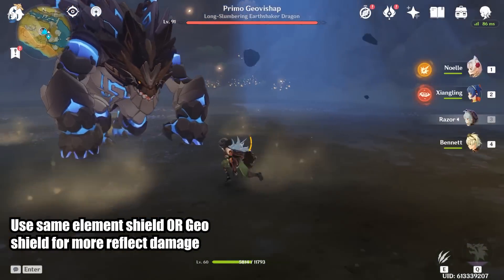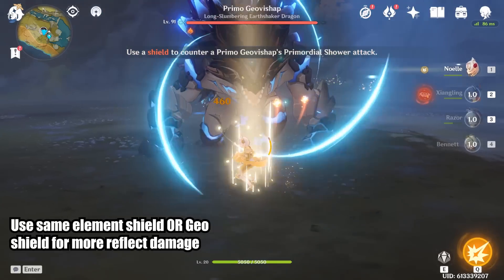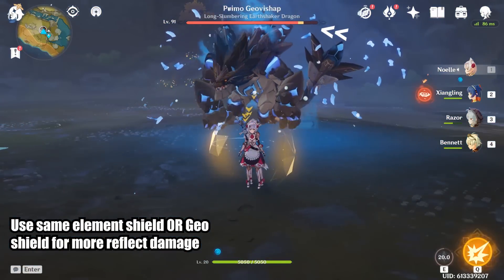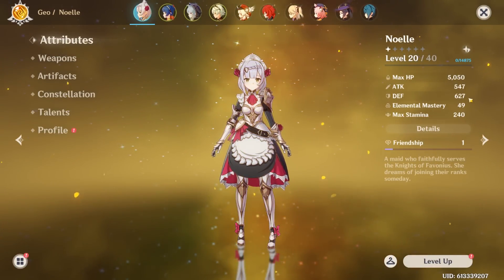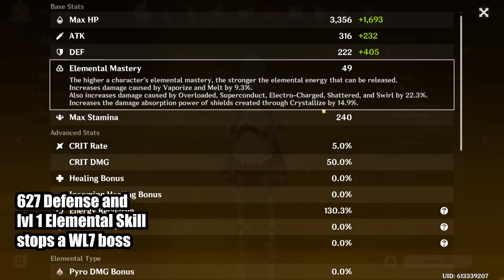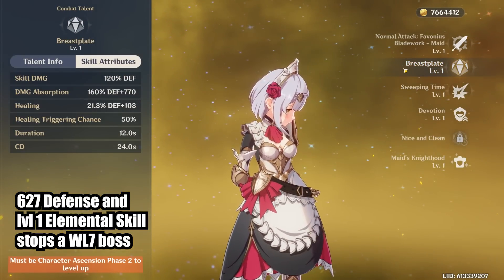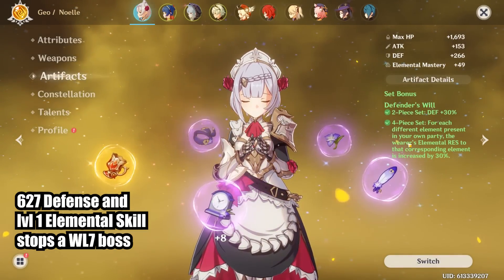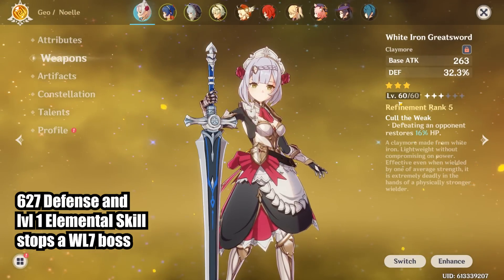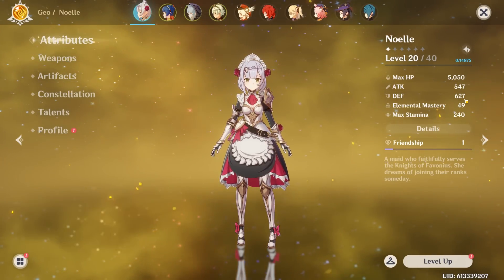Here's my free-to-play tip to ignore this attack: just bring Noelle. I'm using a level 20 Noelle against a level 91 boss. When I see the boss ready Primordial Shower, I just switch to Noelle and use her elemental skill. Her shield is able to absorb the entire attack and counter the boss for good damage. How strong does your Noelle shield need to be? Not that strong at all. Her E scales with defense and she only has 627. She also does not have bonus elemental resistance against this boss's element. My breastplate skill is also at level 1. I gave her all my artifacts with the most defense and used the Defender's Will set to get the extra 30% defense bonus. Her weapon is a level 60 White Iron Greatsword, which also adds defense and improves her shield strength. So with a very minimally invested Noelle, I'm able to stop the boss's most devastating attack.